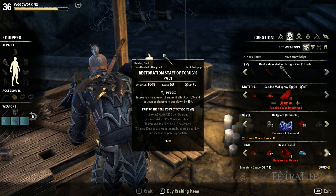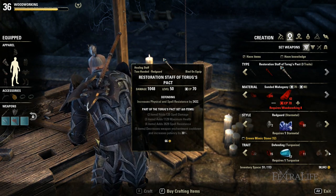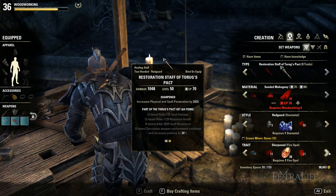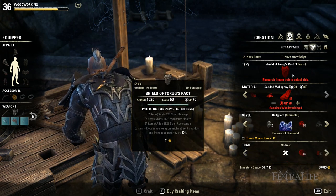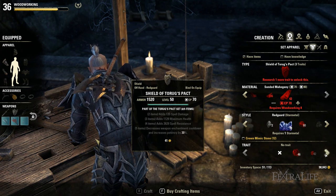Do not forget that at special crafting stations, every vocation station will produce the same set bonuses. For example, if you use the jewelry station at the same location, Torug's Pact rings and necklaces can be crafted as well.